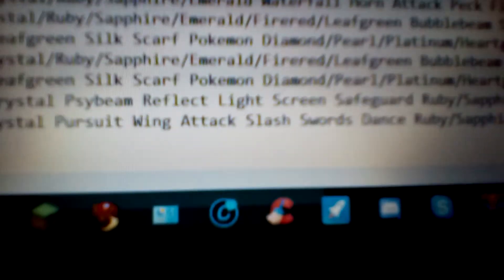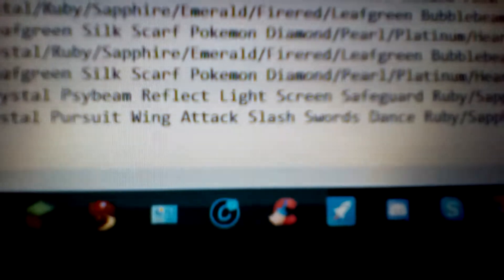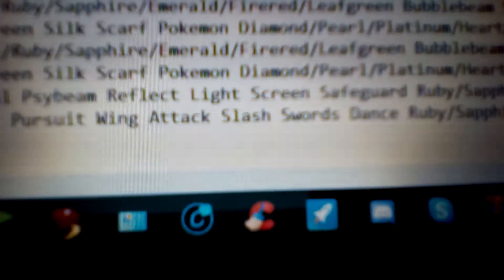And then Wing Attack. Wing Attack is a 60 power, 100 accuracy, physical Flying type move. There's no special effect, it's just a pretty good move — a pretty neutral Flying type move, very common among Flying type Pokemon.